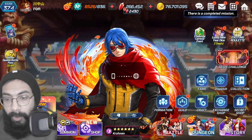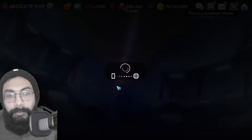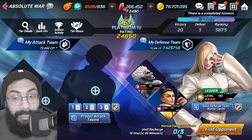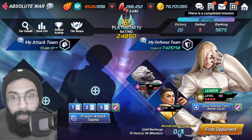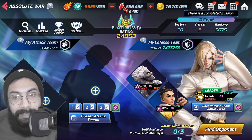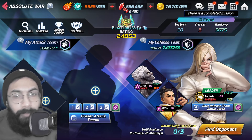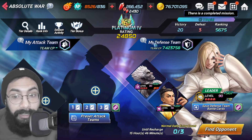Next we move on to the battle section. We have Absolute War and League Match. In Absolute War, you are allowed to play three battles every day with free currencies at no cost. If you keep playing those three times every single day, that will place you around Platinum Level 5, which means around 1,000 rubies every week.